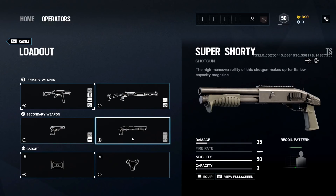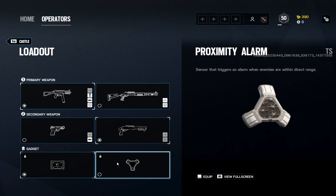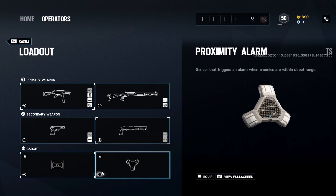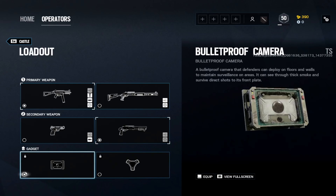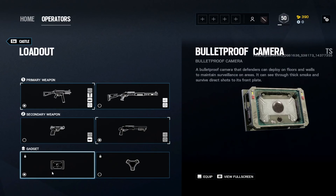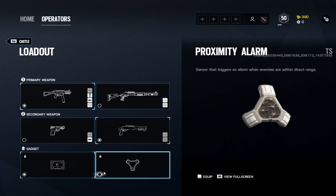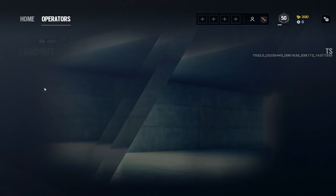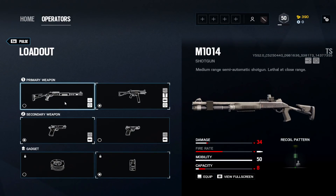Castle: UMP45 with holographic, muzzle brake, angled grip. Pretty solid, fast, low recoil — just does low damage. For the secondary, Super Shorty is a good option now that it's available. For the gadget, bulletproof camera for now over the new proximity alarm, because audio intel isn't great in this game and visual intel is more reliable. If the meta changes, proximity alarm could be worth trying.